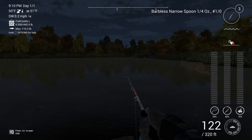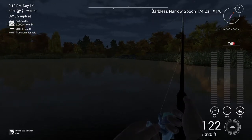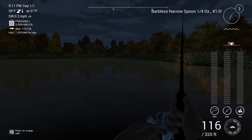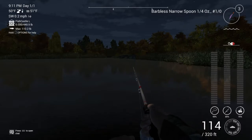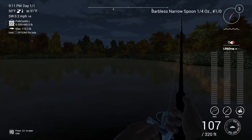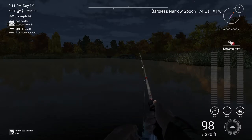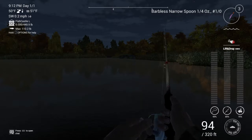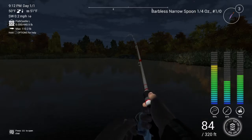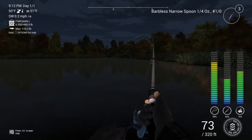Once it sinks to the bottom, hold L2, pull it back, and as you let it go reel it in — let it go, let the line tighten up, pull it back, reel in, and keep doing this motion. That is your lift-and-drop. And there's a fish — the lift-and-drop works, ladies and gentlemen!